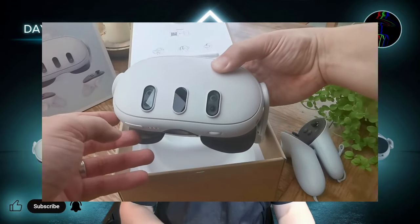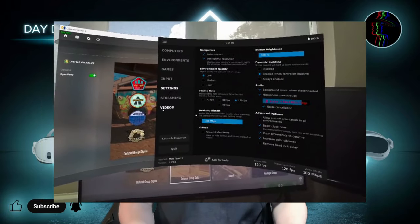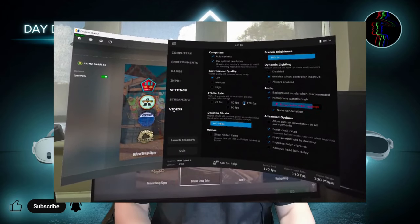First off, this is aimed at users of the Quest 3 or other Meta devices or Pico devices for use with Virtual Desktop. I will not go over all settings but will explain the main ones that are useful for day to day use.